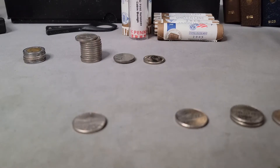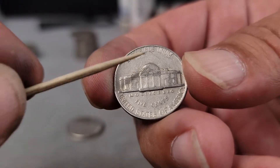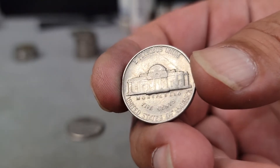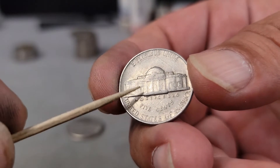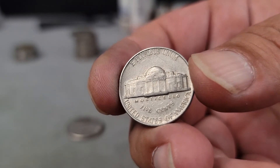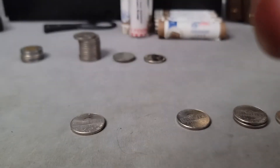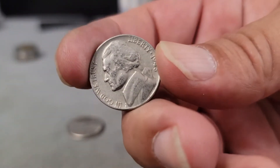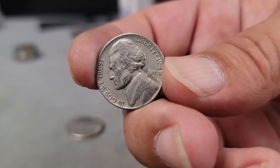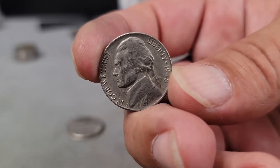Looking at the 1948 — decent looking coin. Let's look at the reverse. It looks like it has a little bit of lamination right here, possibly. Yeah, you can see it right here too — a little lamination on this one. This one's closer to VF, I would say mid-VF. Looks original, really cool with that lamination on the reverse. It's not too dramatic but it's just a nice keeper right here — really good looking coin.